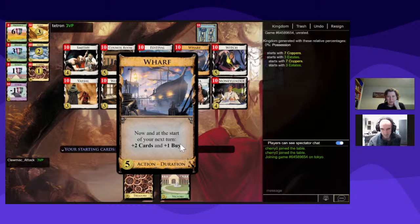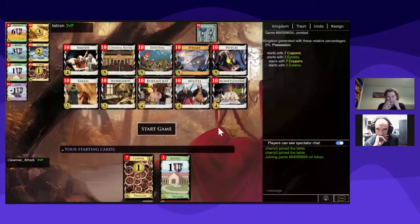At the start of your next turn: plus two cards and plus a buy. It's a duration card — it comes from the Seaside deck — so you get an effect straight away and an effect at the start of your next turn. We've got quite a nice deck here.